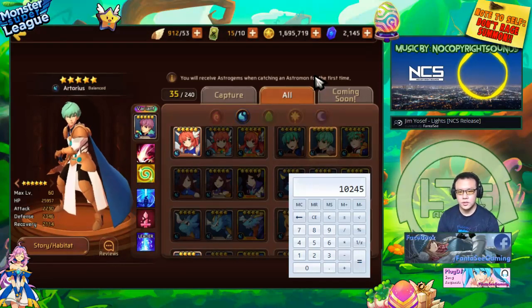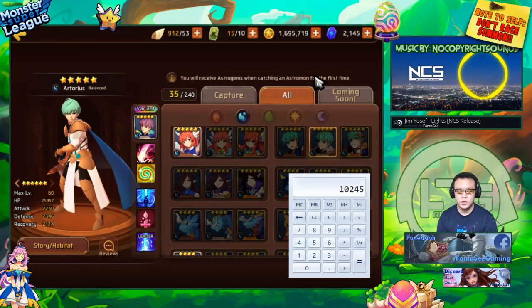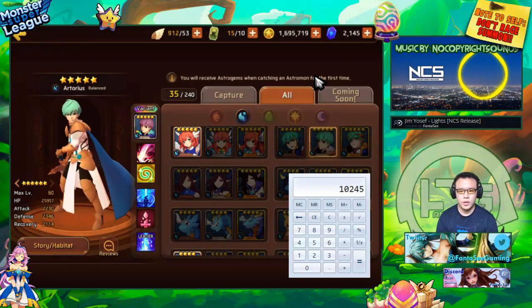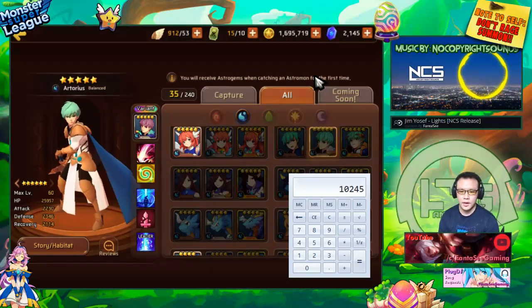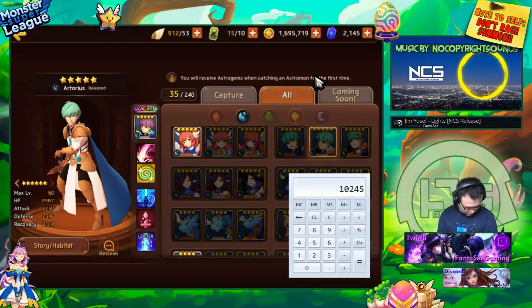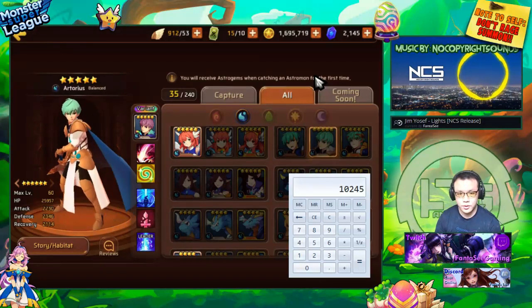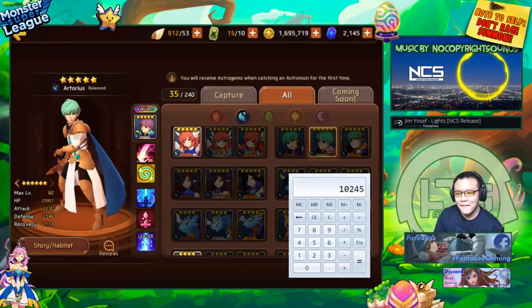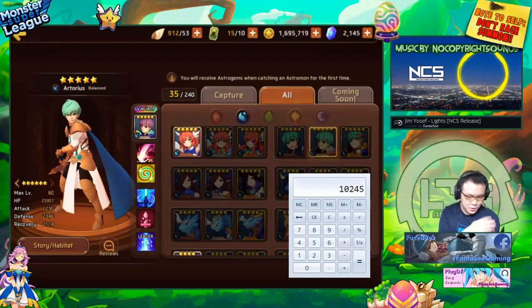Those are some of the advantages of balance type monsters — it's all situational. But as a general rule, recovery is in most cases a wasted stat, so the less recovery you see on a monster, the better its stat distribution. Anyway, I have some lint on my shirt — I blame the laundry machine.